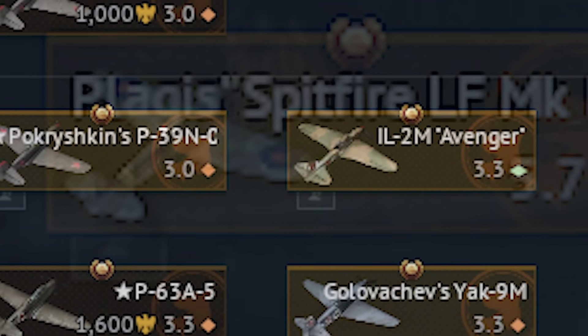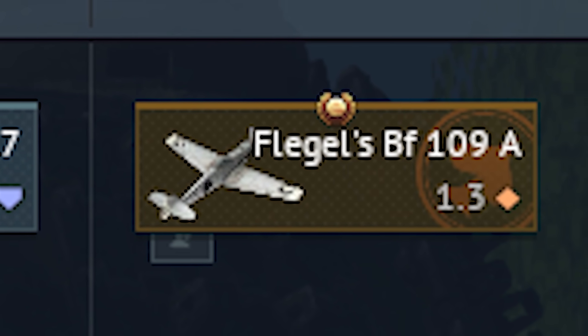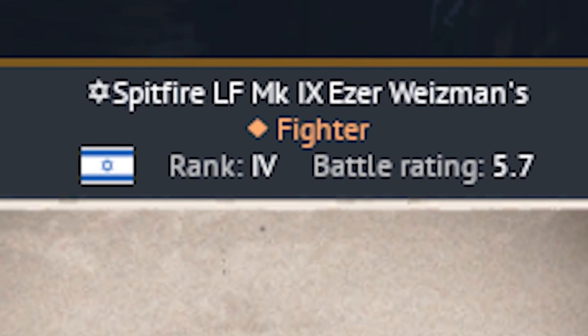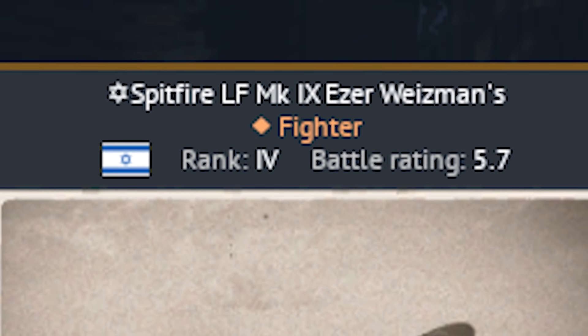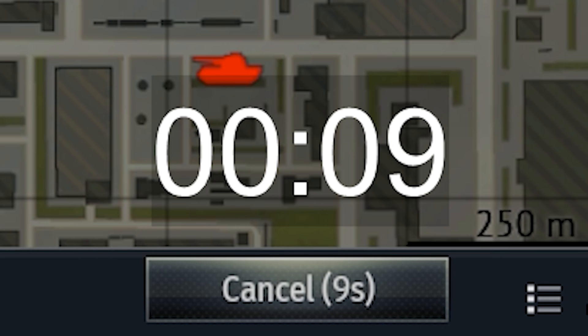War Thunder pays homage to real life ace pilots of history, but where other planes have the name before the plane, why is the Israeli Spitfire backwards with the name after the plane? The pre-battle countdown for spawning is not aligned with the seconds correctly — the counter starts at 20 seconds, but it takes 19 seconds from pressing the button until spawning in. The cooldown also definitely slows down towards the end, because the 2-second marker takes 1.5 seconds to move to the next number.